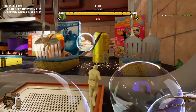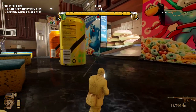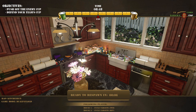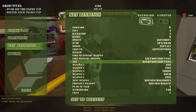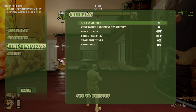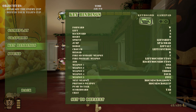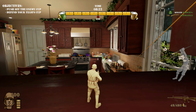Oh crap, gotta reload — combat roll. Whoo! They got the high ground — the high donut ground. Let's check the options. There's a push-to-talk option — let's not do that. Let me ask people in chat how to throw a grenade.